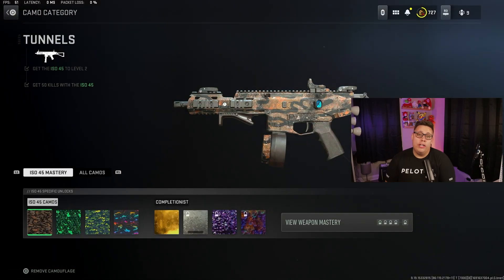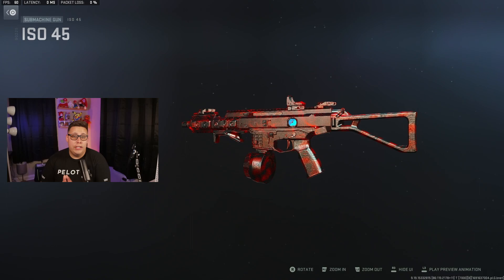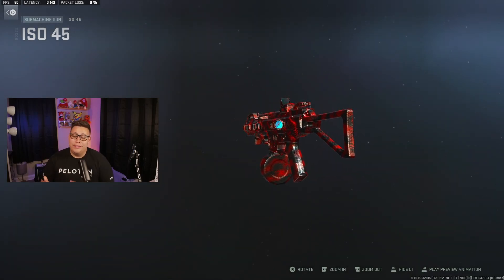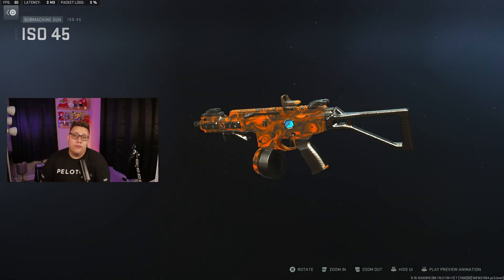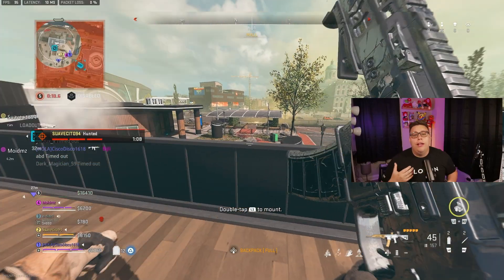The Universal Camos are already visible if you go into Camos and then Events. Here's the one for Shadow Company if they win — it actually looks really nice, I'm a fan of it. And if Task Force 141 wins, you unlock this camo. Go for Shadow Company — the red one looks better, at least in my opinion.